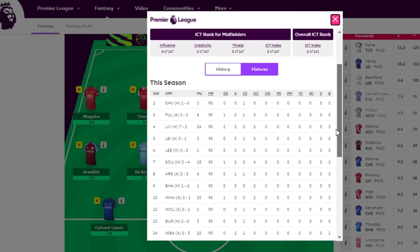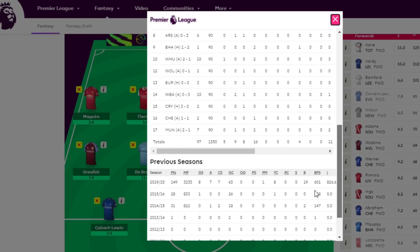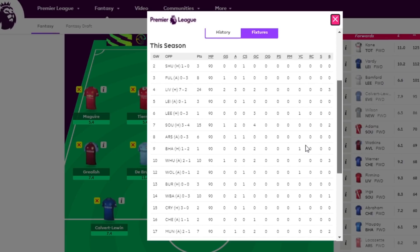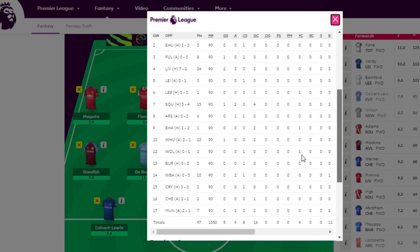Grealish is really hard to overlook, but when you look at the Spurs vs Aston Villa game, it's just really difficult to have too many players from both teams. If you have Martinez, double Spurs attack, Watkins and Grealish, that is very difficult. I wouldn't free hit if you already have those players for the game week. If you are free hitting, I would try to avoid double Villa attack for sure.